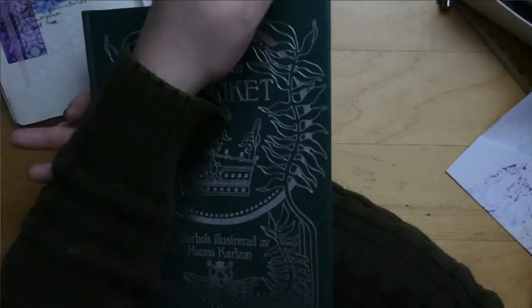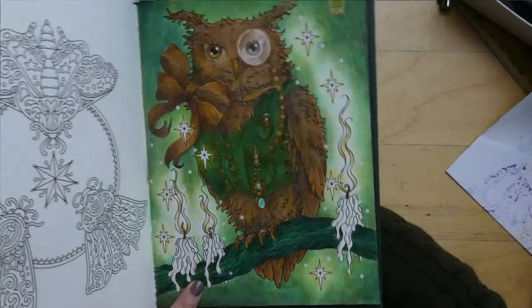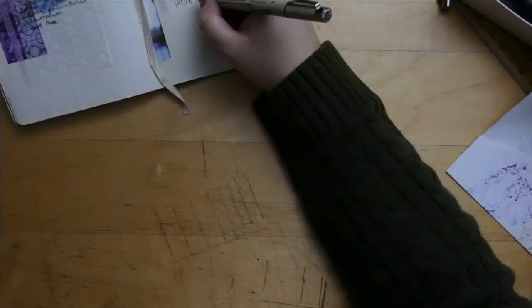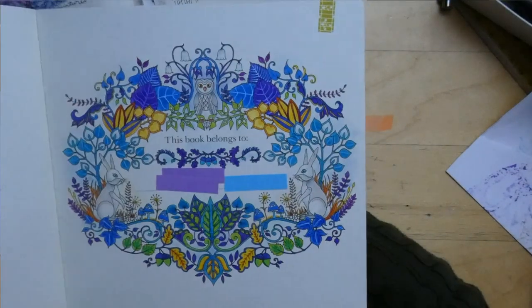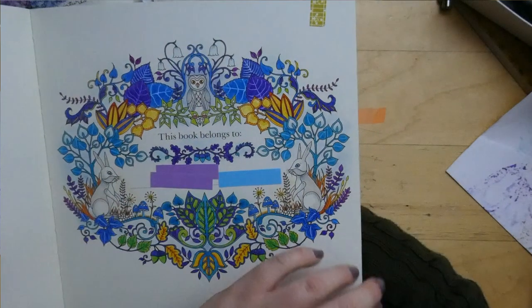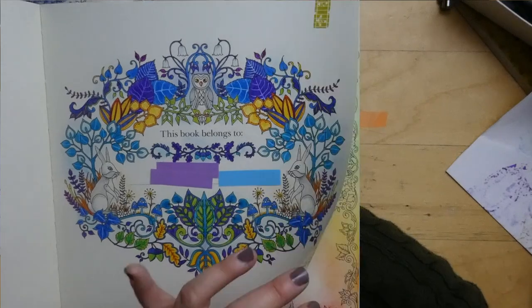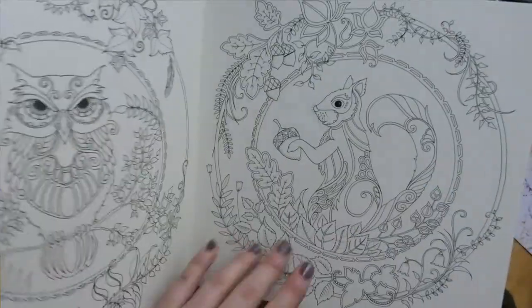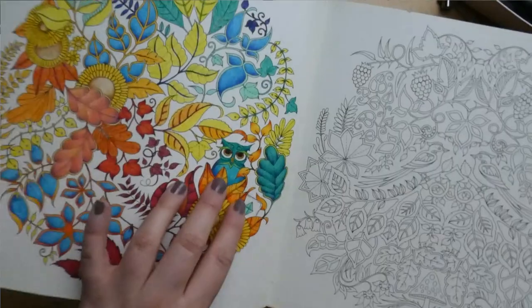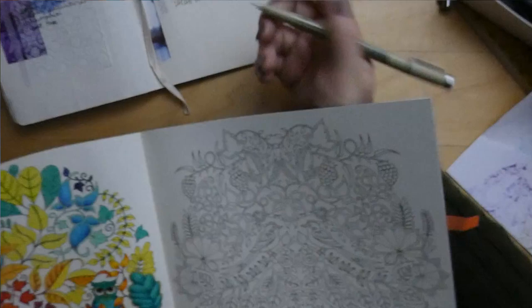In Skogsriket — the Hannah Carlson book — I have the Steenbuck owl. Big owl, that's one more. In Enchanted Forest by Johanna Basford, I found one here and I think there should be more. There's one uncolored there. This page is actually a work in progress but this owl is colored, so one more here.